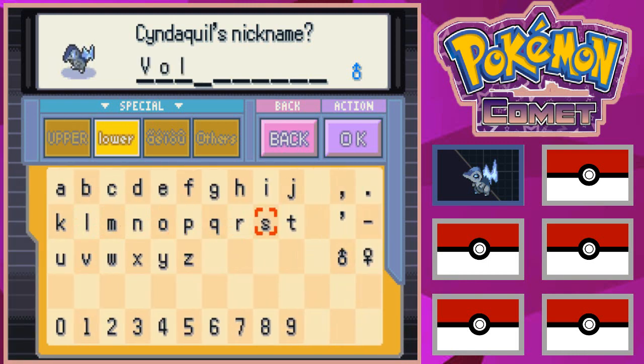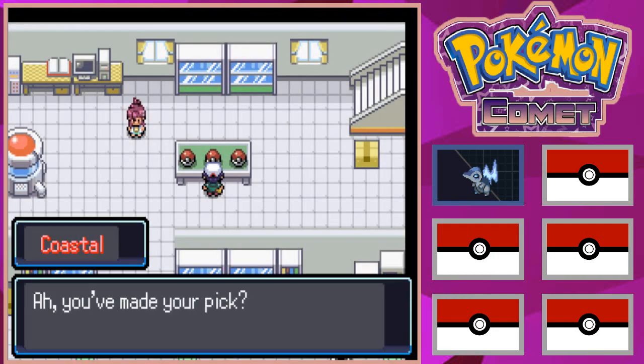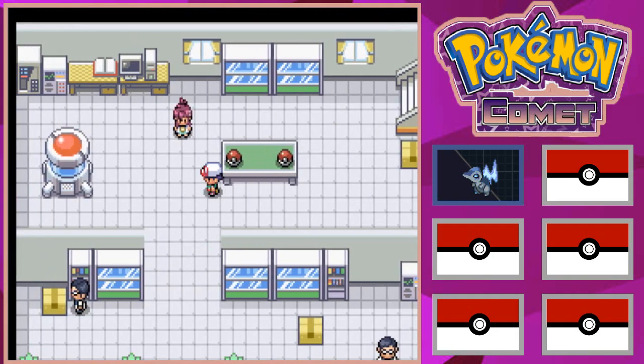The player names their Cyndaquil 'Volt' and confirms the choice. Professor Coastal says: 'Excellent choice. Now that you have a Pokemon, I have something very important to give you.'